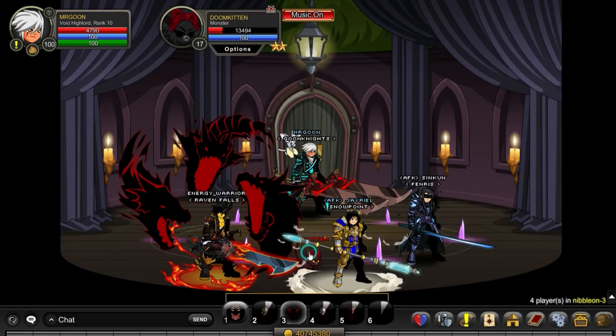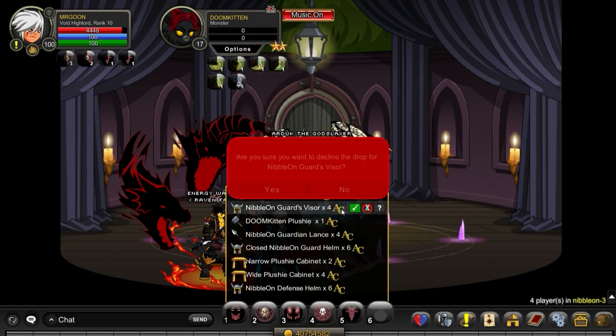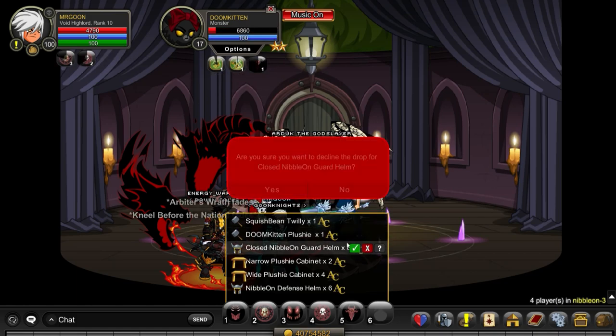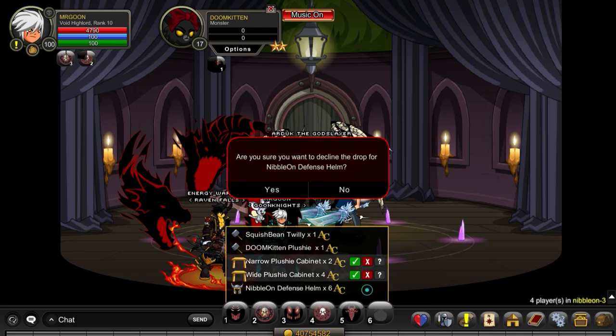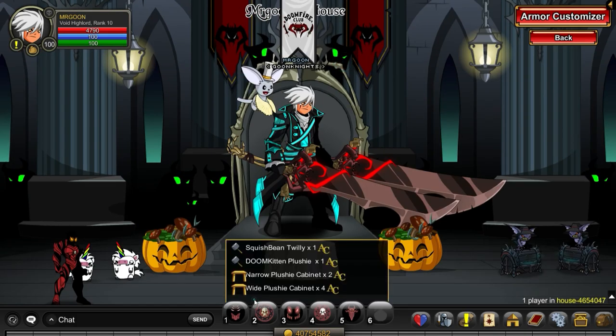In this hidden room is the Doom Kitten. The Doom Kitten has four item drops that you're able to get. As you can see in that list, there are a lot of other drops you can farm from it as well, but crucially the four we're looking for today are two plushies and two house items. I'm going to delete everything so you can see the four that we're after.